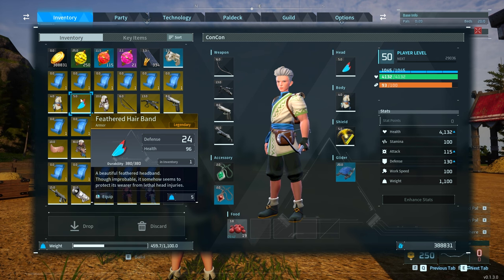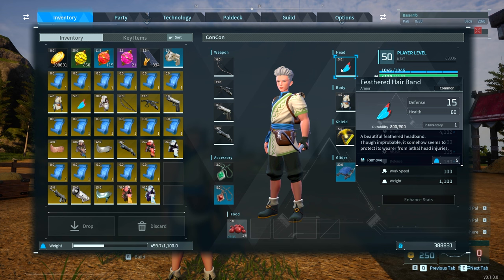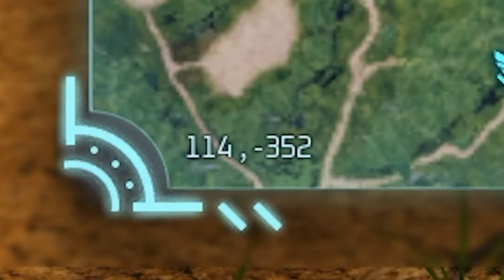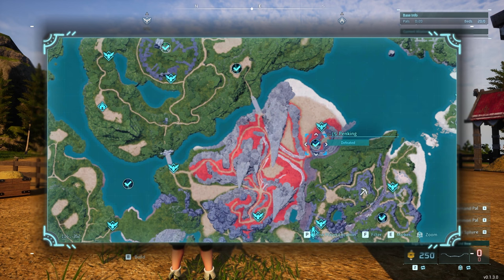The next legendary schematic is the feathered hairband. It has 24 defense and 96 health, while the default one only has 15 defense and 60 health. This one is going to drop from Pen King on the map at level 15, at location 114, -352. As with all drops, remember it's not guaranteed and you can get it in different qualities, so you will have to grind and keep doing this.